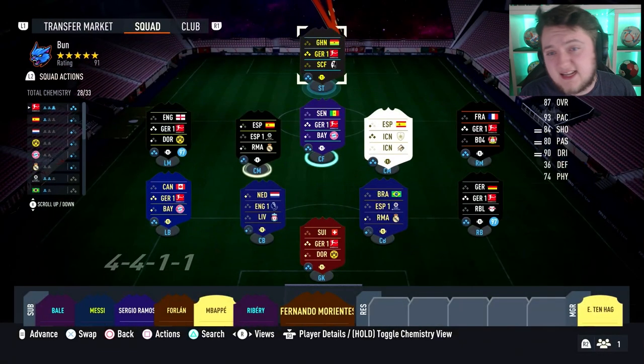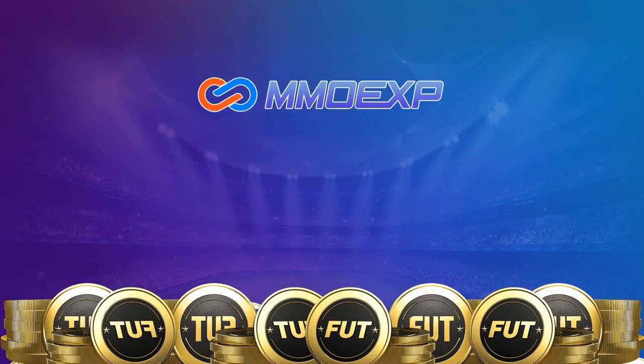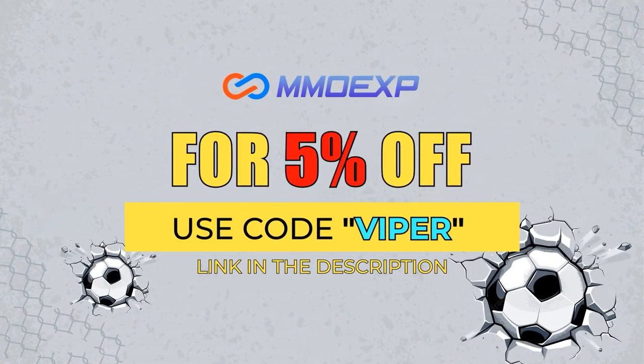It's a cool card, though a little bit expensive in my opinion. We're going to play a few games with him at CAM and a few games at striker in Weekend League playoffs to see how he goes. For cheap FIFA 23 coins, make sure to check out mmoexp.com for fast and reliable coins, and use code VIPER at checkout for a 5% discount.